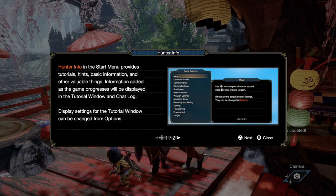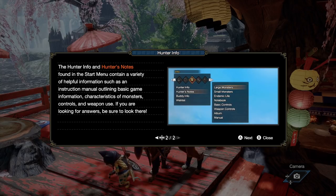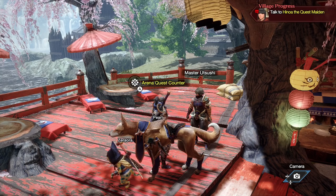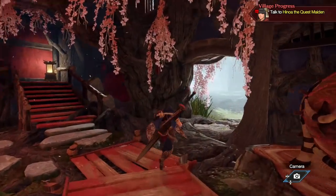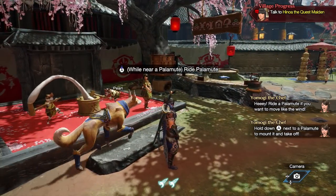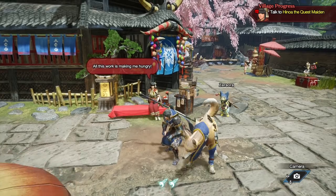Hunter info and hunter notes in the start menu contain instruction manuals, basic game information, monster characteristics, controls, and weapon info — useful for looking things up. Now finding Hinoa — she and Minoto are twin sisters. Using the fast travel or riding mechanic to get around. Hinoa confirms the hunter registration is complete and mentions that the elder gave the player a Cohoot to look after as a pet. Calling the Cohoot from the action bar lets it perch on your arm.